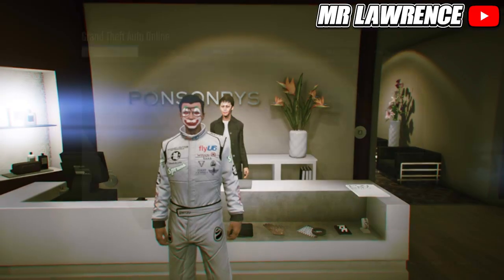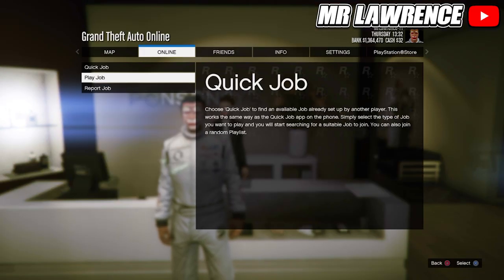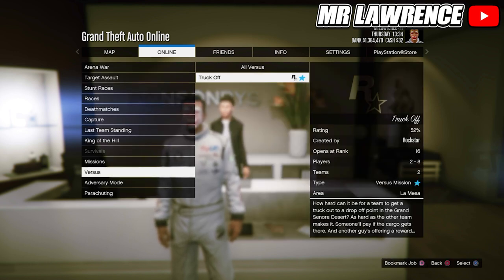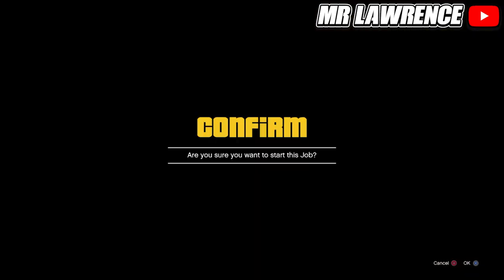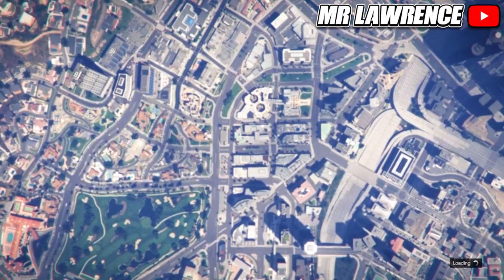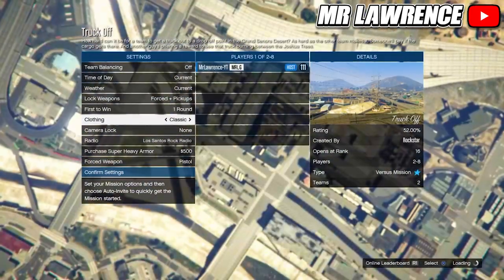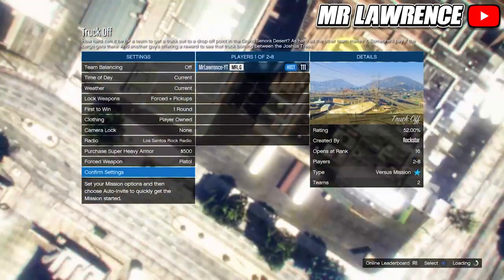Then open your pause menu, go to Online, Jobs, Play Job, Rockstar Created, then to Versus and start Truck Off. You can use any versus mission, so if they remove Truck Off you can just use a different one. Change the clothing setting to Player Owned, then invite someone and start.